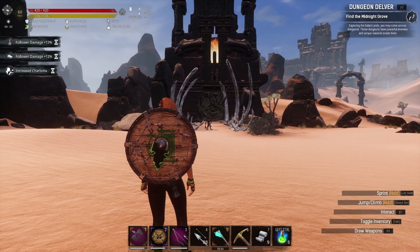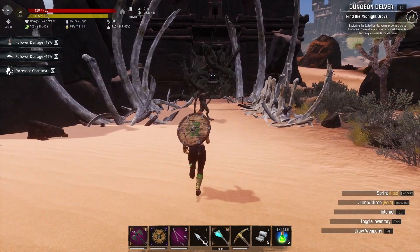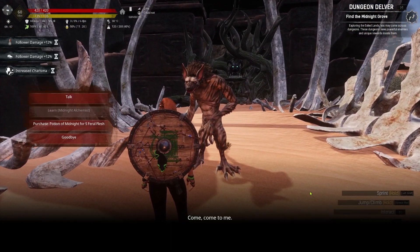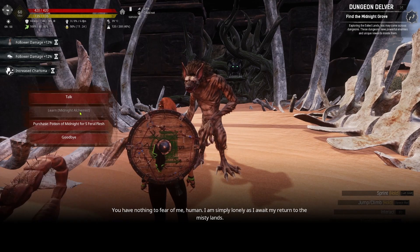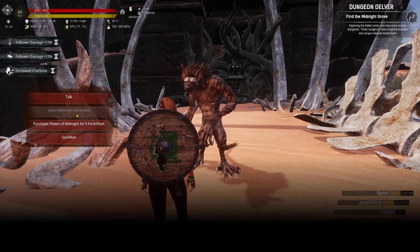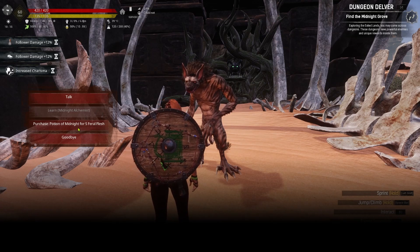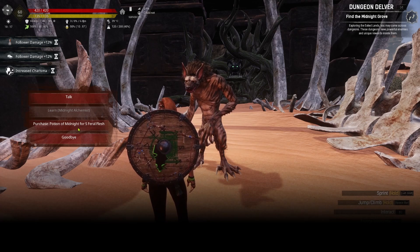Here we are, and we want to be going with this scary-looking chap. We're going to have a word with him. In here I've actually picked up five feral flesh, but in this area everything around here gives you feral flesh, so it's easy enough just to purchase the potion. Bear in mind you've got to be quick because it literally lasts for 30 seconds, so once you've purchased it, get out of there.